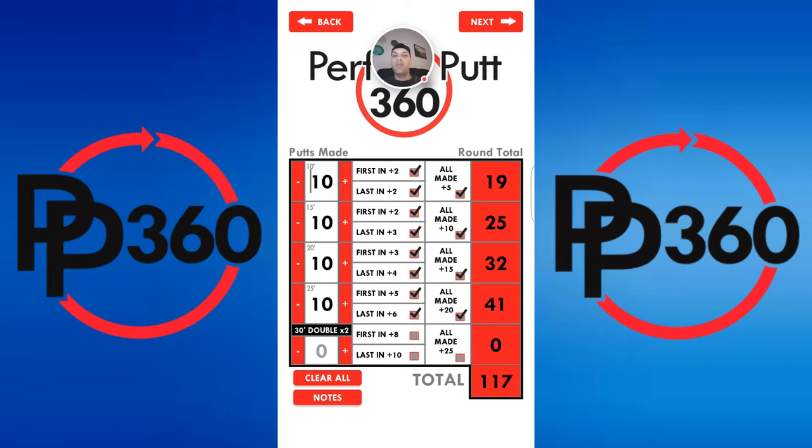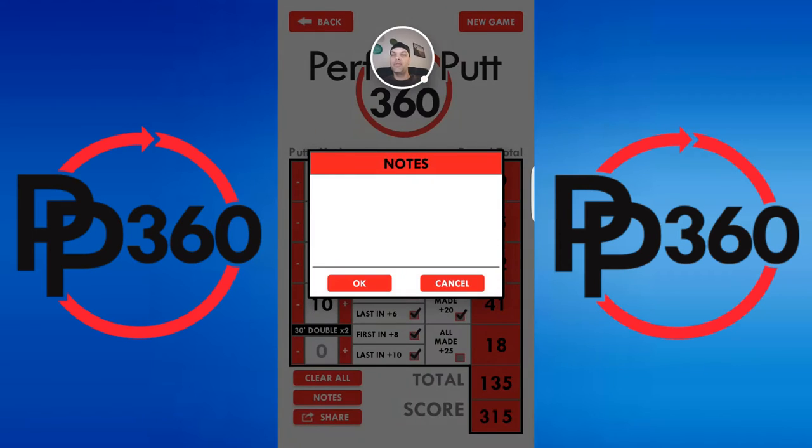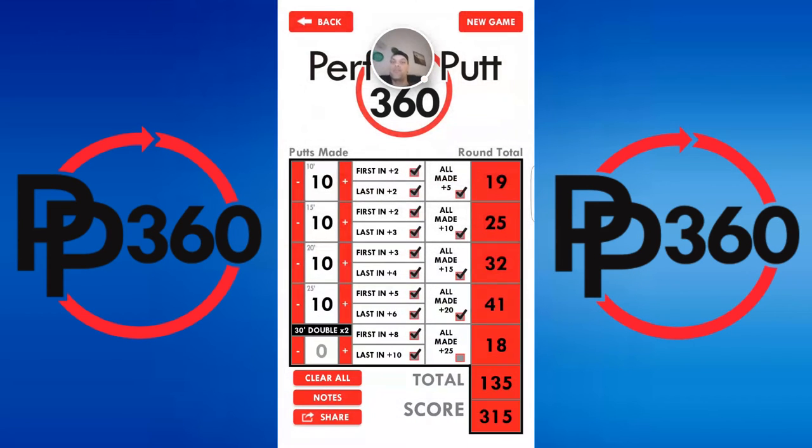Down here in the bottom left you have your notes. Say I was on fire, or you could put on there 'no wind day,' 'tailwind day,' 'straddle putt day,' and you can check back and compare it to when you do other days. That is an awesome new feature on there as well.